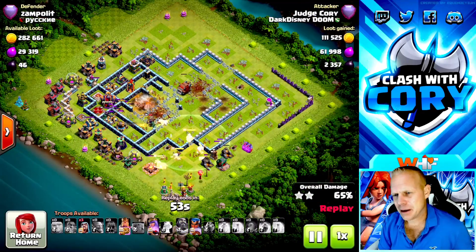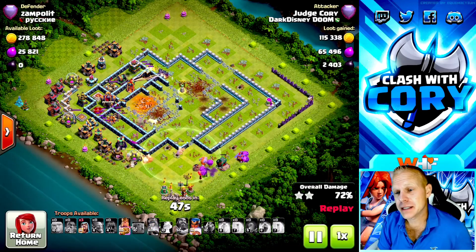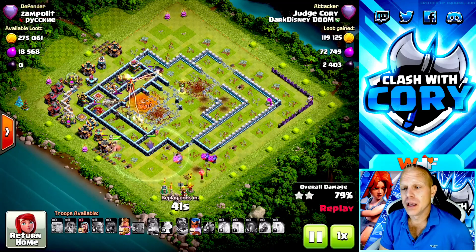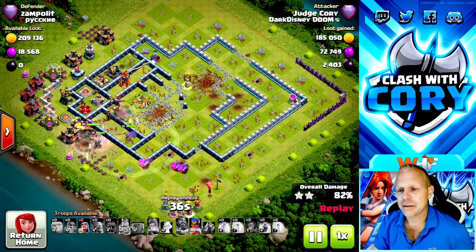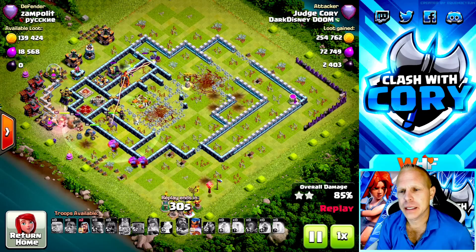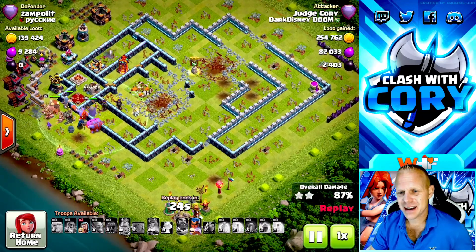I'm going to go over some of the keys to this attack, because there's a very specific strategy you have to use to get the town hall down at Town Hall 14 - that's way different than it is at Town Hall 13. The blast is bigger, the damage is more, and that poison spell even after the town hall goes down will kill so many - if not all - of your troops, your pets, and your heroes. So you really have to be careful and plan how you're going to get that town hall down.